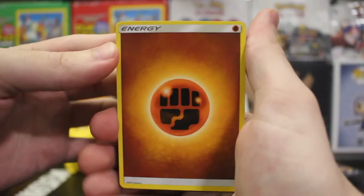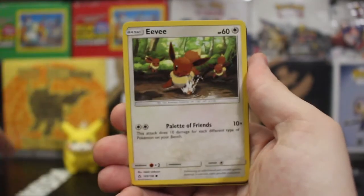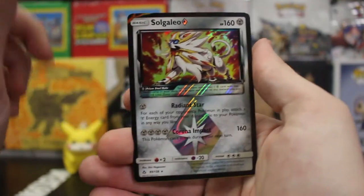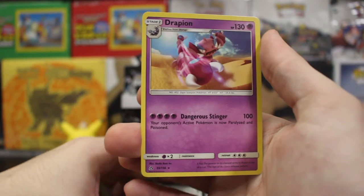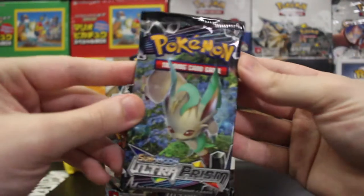We got fighting energy, Lopunny, Unit Energy, Luxio, Lickitung, Weasel, Eevee, Solgaleo — territory, whoa! Solgaleo — still not the Giratina though. Definitely want the Giratina, but there we go. I think that's our second prism of the box. Maybe we'll pull another one — I usually pull about three prisms.